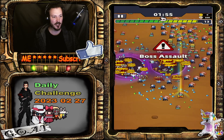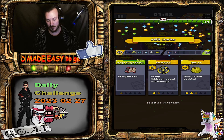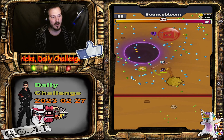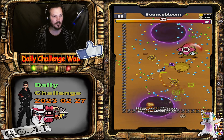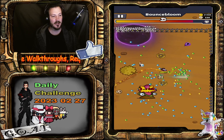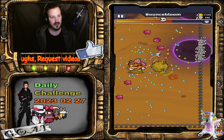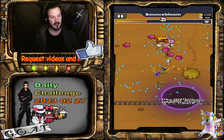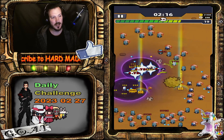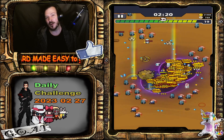We're going to face the first boss — Bounce Bloom. Such a boring boss; it's very easy to dodge his projectiles. Nothing special here, and the shield stack is this red shiny thing that the mobs have over their heads.